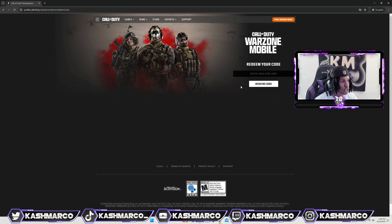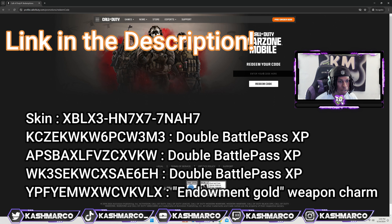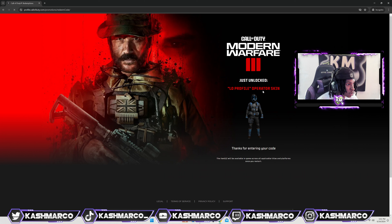Once you're logged in you're going to be on the redeem screen. All you have to do is copy and paste the codes. These codes will be both in the description and in the pinned comment.